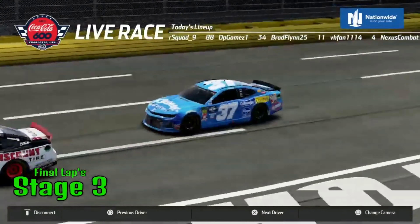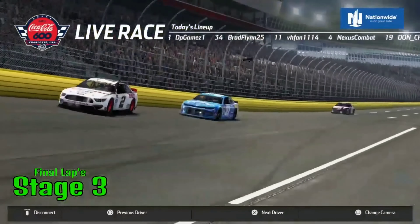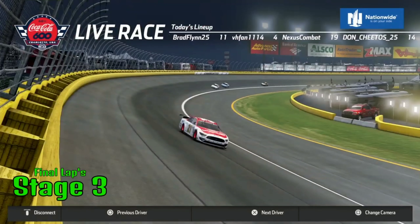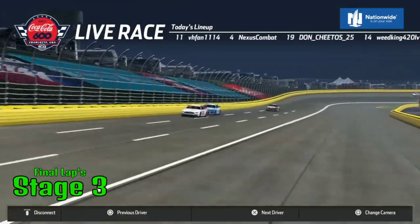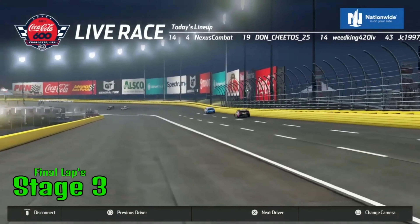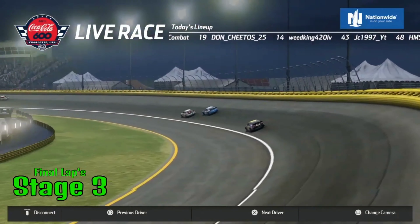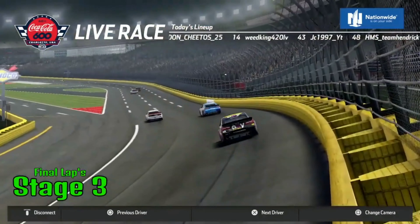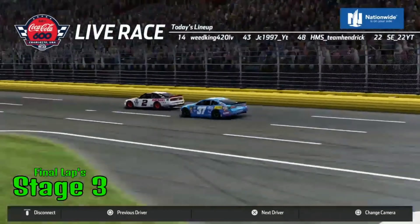White flag in the air — one to go in stage three, Jimmy is there! It was sponsored by Kleenex Tissues. The 37 is diamond three-four — this is going to be close going to the line. The 37 is trying to get a momentum run on the outside — not going to work. It's going to end here with stage three.